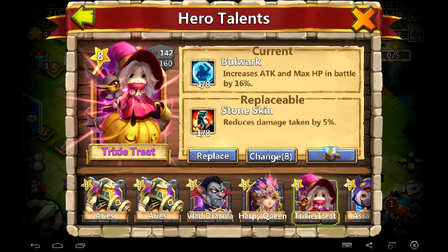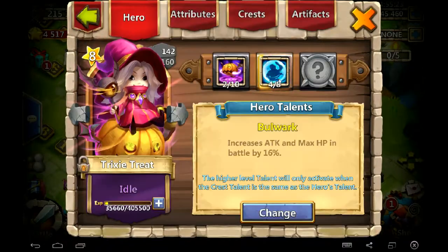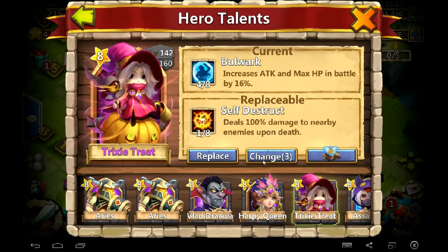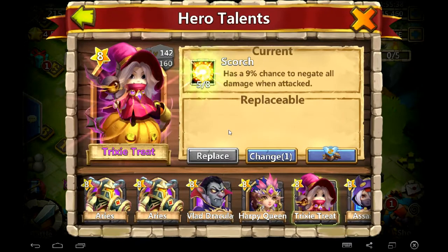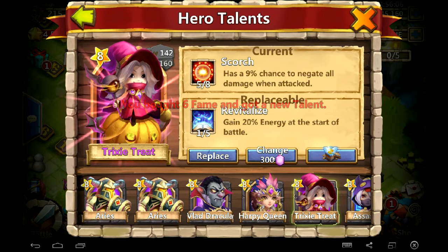The odds of getting a good talent are just horrible. So I'm going through all my talent cards. I can't believe I went through like 37 or something — 36 cards — and I only got one 5/5 talent and that was Scorched. So I'm going to roll maybe 5,000 more gems, just to see if I can get something good. Alright, now we're playing, now we're spending money.